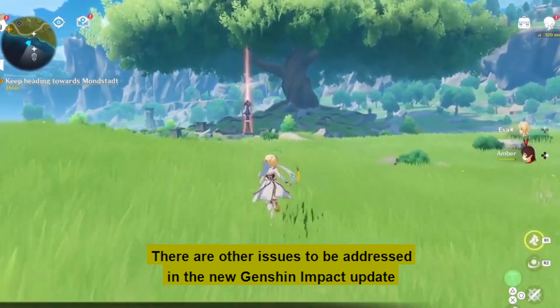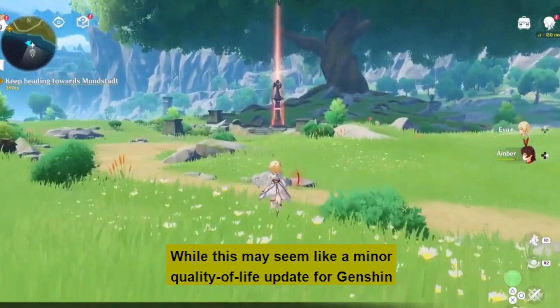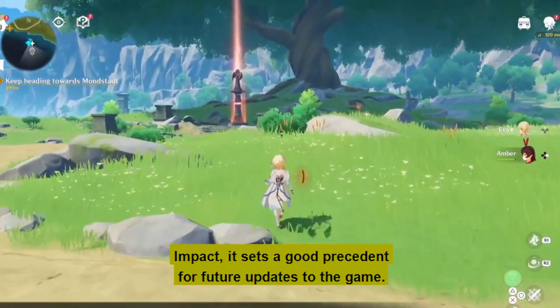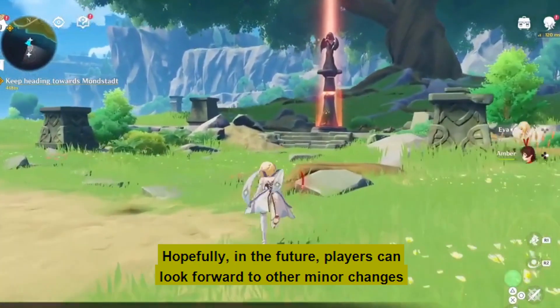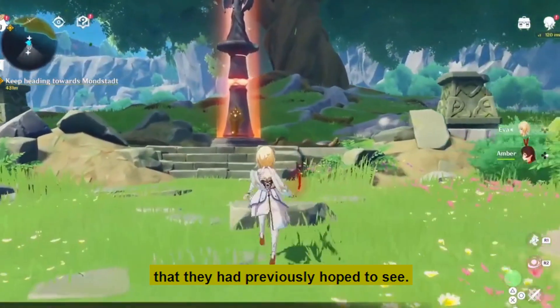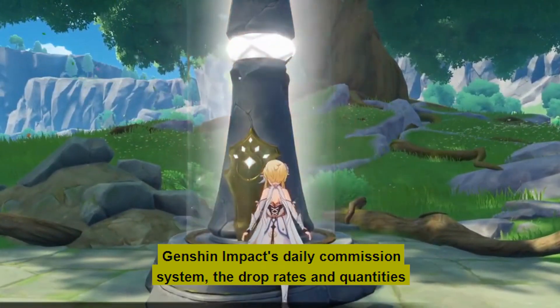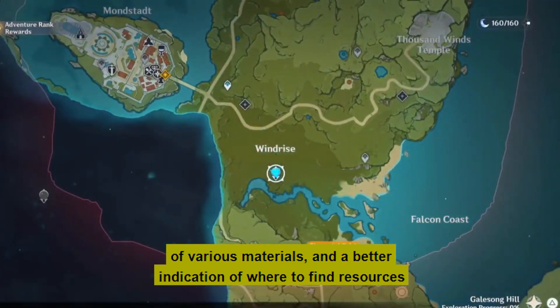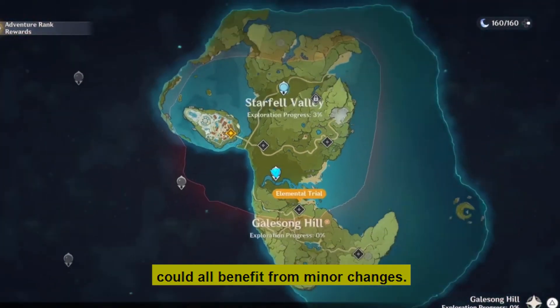There are other issues to be addressed in the new Genshin Impact update. While this may seem like a minor quality-of-life update, it sets a good precedent for future updates. Hopefully, players can look forward to other minor changes they've hoped to see — such as Genshin Impact's daily commission system, the drop rates and quantities of various materials, and better indication of where to find resources.